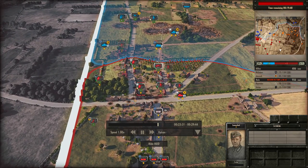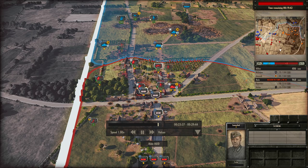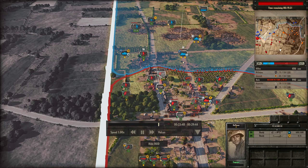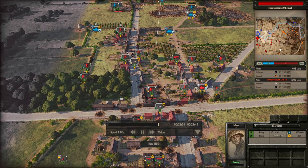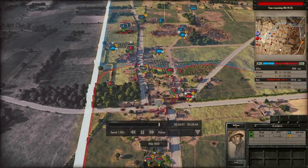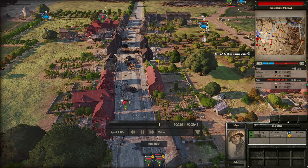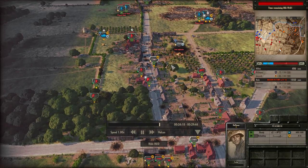I'm dropping off the Panzerschreck squads. Unfortunately a shot from the M7 onto the 232 destroys one of my Panzerschreck squads as it lands right next to them. My command infantry squad also gets taken out by an artillery shot from the long-range howitzers — unfortunate. I'm getting the Panzerschreck into line of sight of the M7DD. The M7 is trying to turn to kill the Panzerschreck, but the Panzerschreck gets a second shot off in time to destroy it.